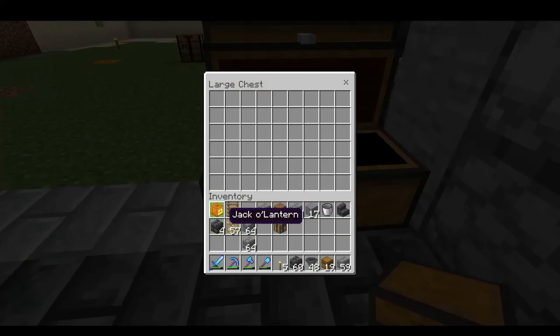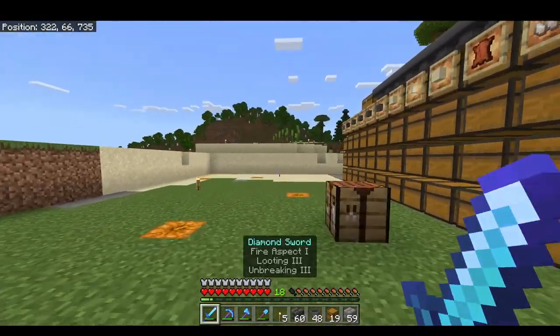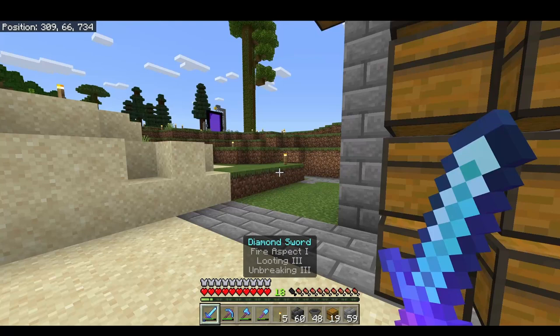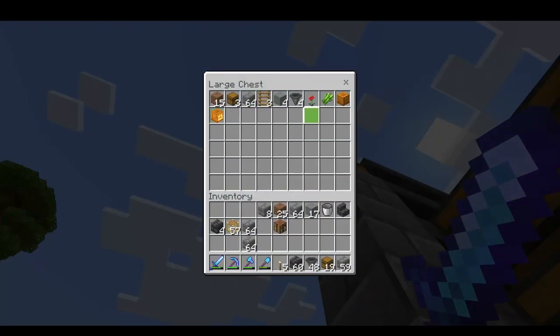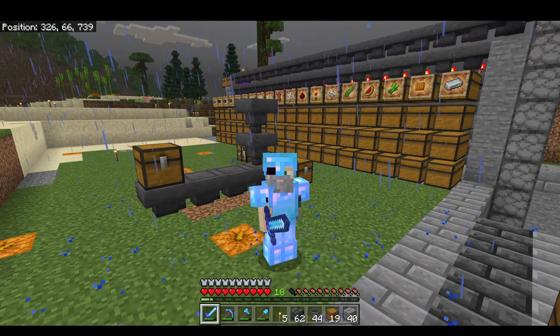Let's test out if this works — I'm going to throw this jack-o-lantern in and since I have no space for them in my item sorter, they should go into the extras bin over here. There it is, the jack-o-lantern is here. Thank you for watching. I hope you found this tutorial helpful and have a great day.